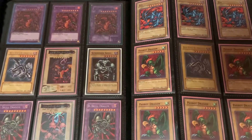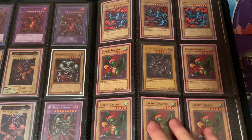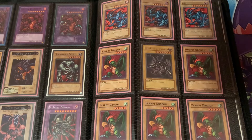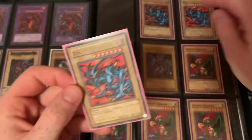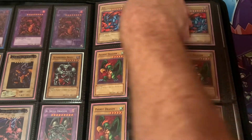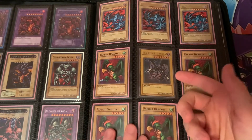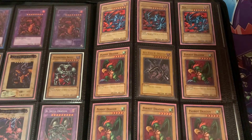Over on this side we have five Tournament Pack 2 Parrot Dragons. Parrot Dragon has three printings: Tournament Pack 2, Legendary Collection Kaiba, and the World Championship 2011 printing. I really do like commons that are just hard to find. And then here we have two Farrow Torozoa — should have been three, but the place I ordered the third from didn't have it, so they sent me a Secret Rare False Dawn Kingdom copy, which is also super clean. And then a Stardec Joey Red-Eyes Black Dragon.